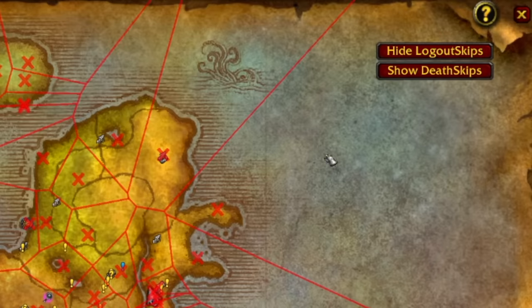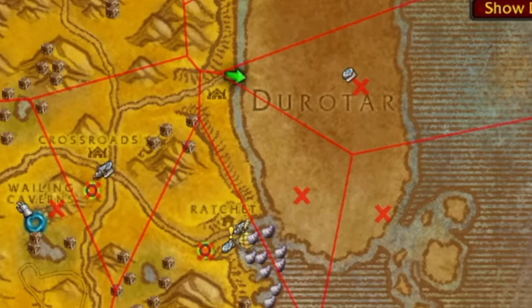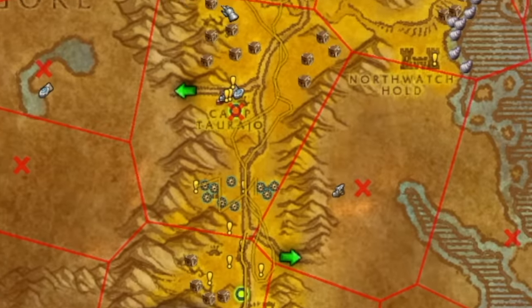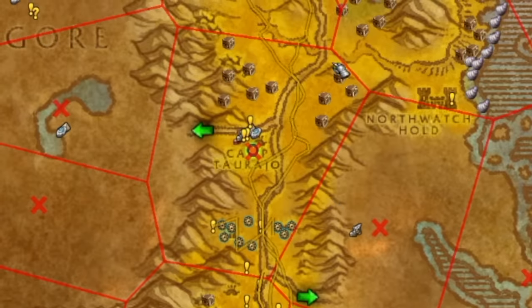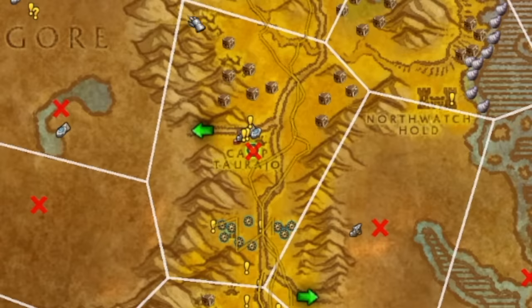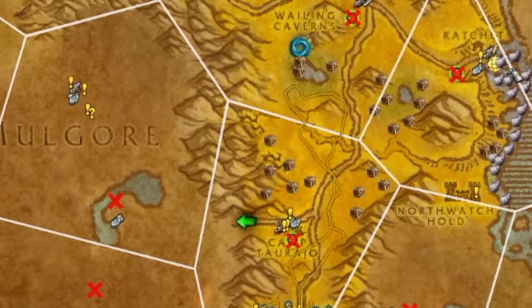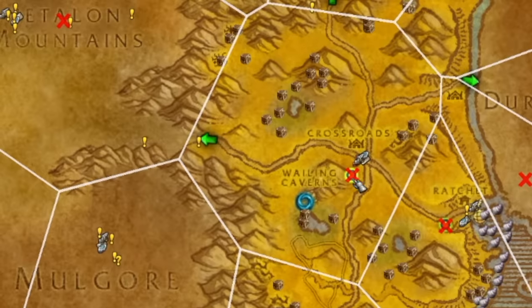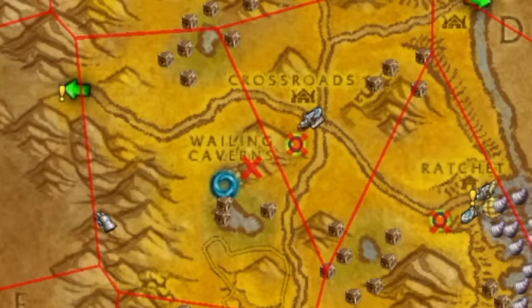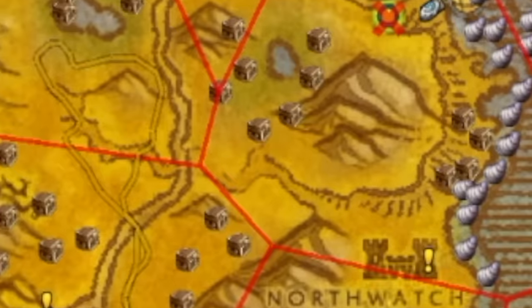The idea actually came from the Rested XP guide — with the logout skip add-on you can show logout skips and death skips, and it turns your map into what looks like a bit of a mess. When you enable it, it shows all these lines with a cross in each section. What this basically means is if you're in a section and you log out and do a logout skip, you're going to end up at the X — for example, Camp Taurajo. The same applies for death skips: if you die in the top left corner you'd end up at the spirit rezzer in Camp Taurajo. The sections are different because a logout skip takes you to either a spirit healer or an instance portal.